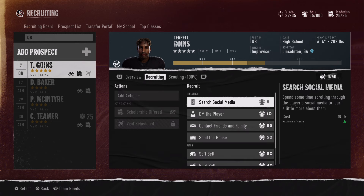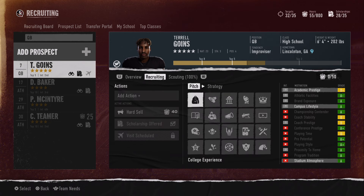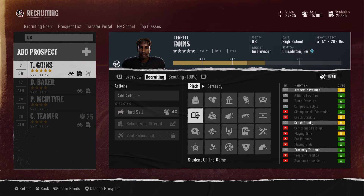So if we take a look at the hard sell options — I already know exactly which one it is. I went through this process and thought it was cool to show you guys how I got this done. I know for a fact that his ideal pitch is going to be 'Student of the Game,' even though you can clearly see we have zero of his green check mark influence things right now.